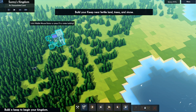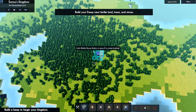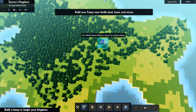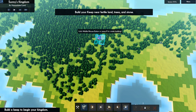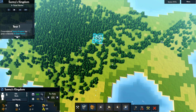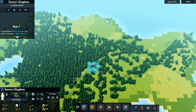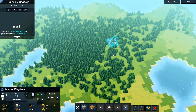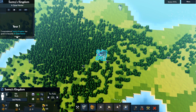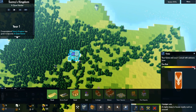Let's go ahead and get our keep placed kind of in the middle here, maybe off to the side a bit. I want to make sure we have enough room to build a centralized castle location. So I'm going to drop it down right there — perfect, absolutely beautiful. Once that's finished building, we'll destroy the forest directly around ourselves and start building out some roads.